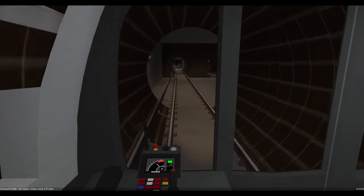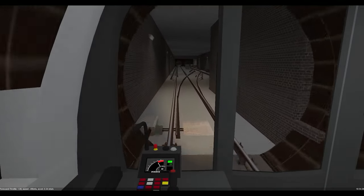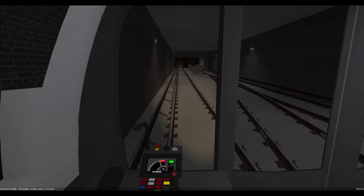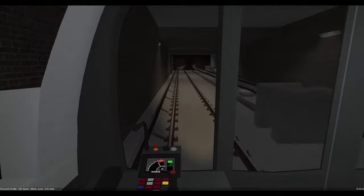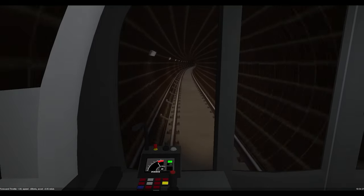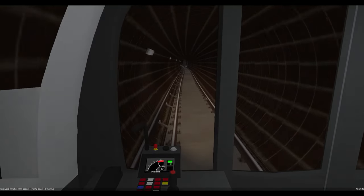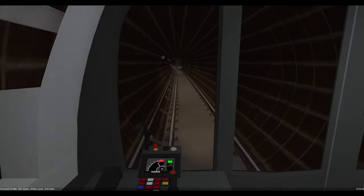In Metro Sim Beta, the train offers manual operation with cab signalling. Although the signalling used in the simulator is based on the Dutch ATB system, it's still very similar to the actual Glasgow subway. Between stations, the player follows a protected target speed, which is usually fixed to the line speed as the blocks are the length of one station to the next.